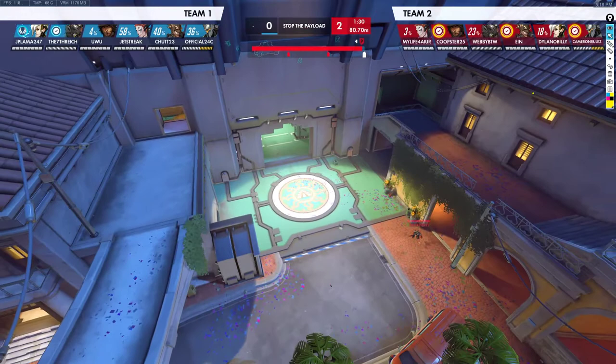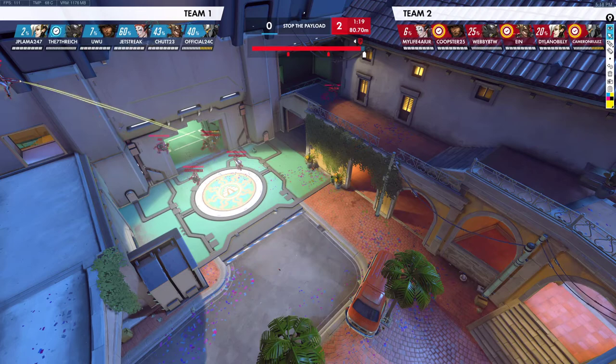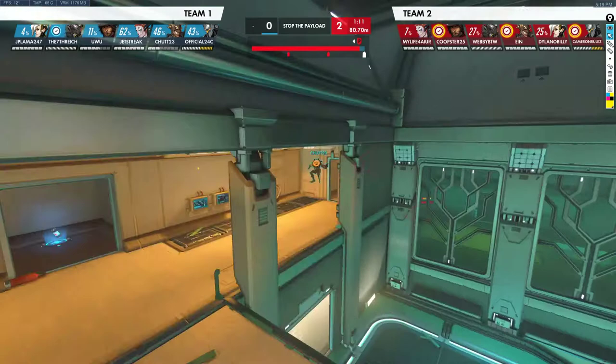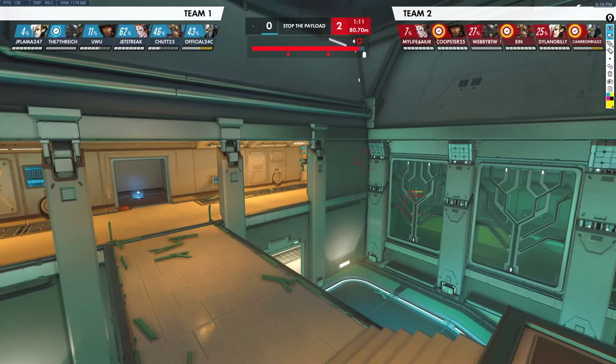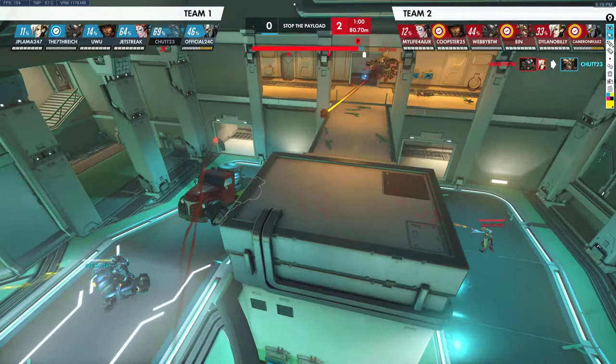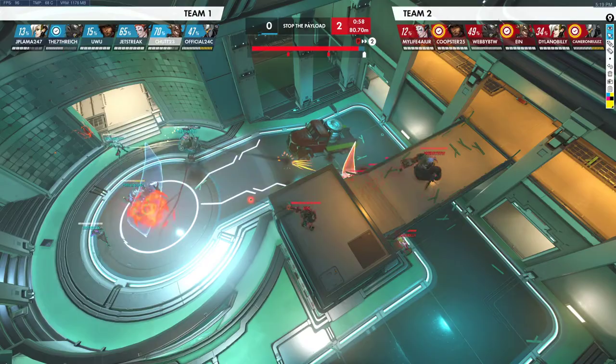Our Kree regroups. Going into this next fight, there are Junkrats playing up on the high ground, which the roaming Hog has a plan to deal with. As far as ultimates go, we have both DPS ults and we have Shatter again. All they have is Whole Hog. So we go into this fight knowing we have Shatter, with the win condition being melt their shield and getting a Shatter.